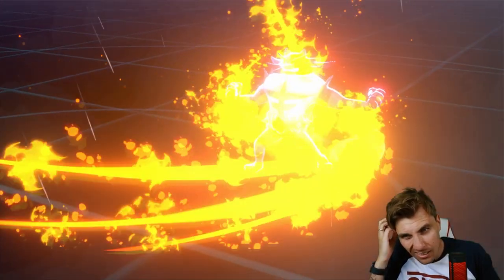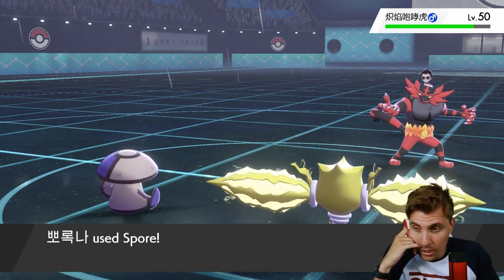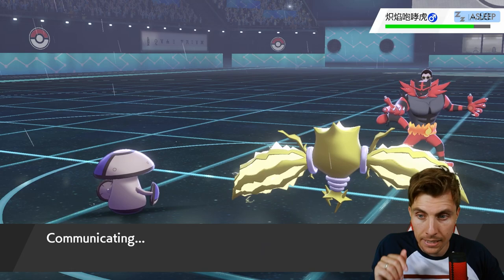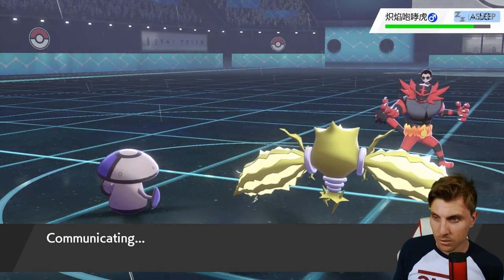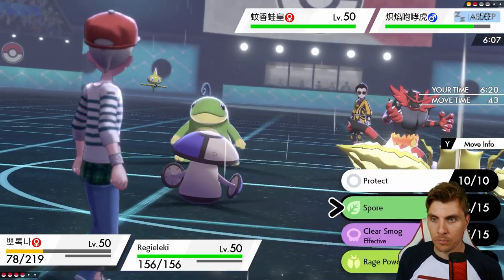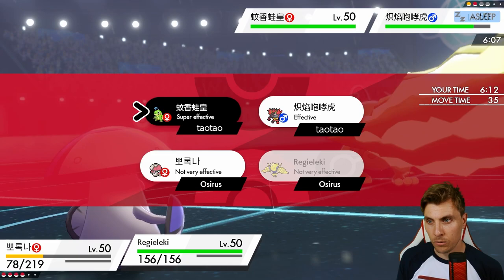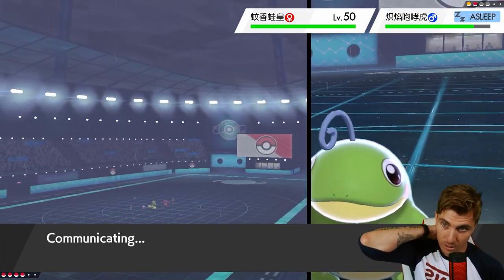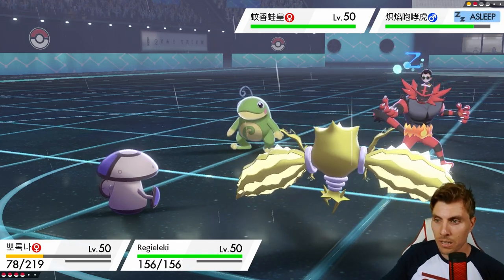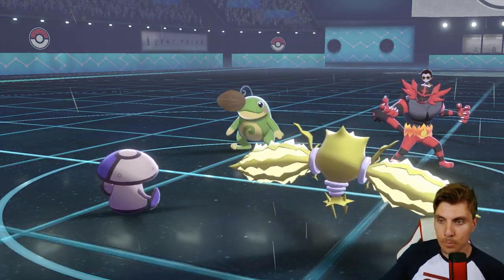It's nice being able to dictate the weather - for this instance, the Incineroar Flare Blitz would normally have been a knockout, but it's not really an issue. We can ignore it and just go for Clear Smog and Thunderbolt into Politoed. That's pretty much game, because we've still got Rillaboom and Rayquaza in the back. Rayquaza can come in, Dragon Ascent, into the Incineroar. We made pretty easy work of this first team today, but it shows how good Ray is against these particular weather teams.